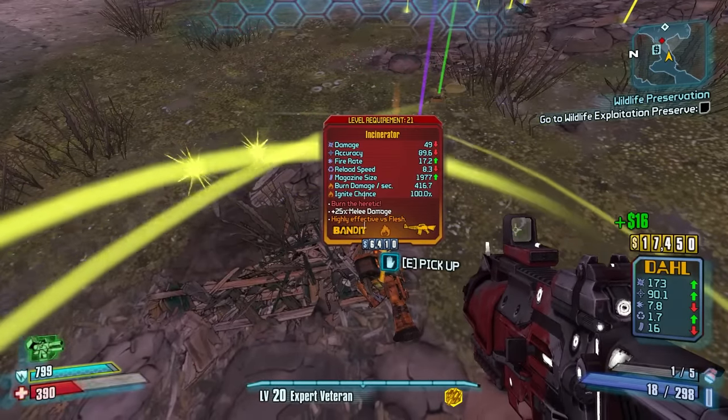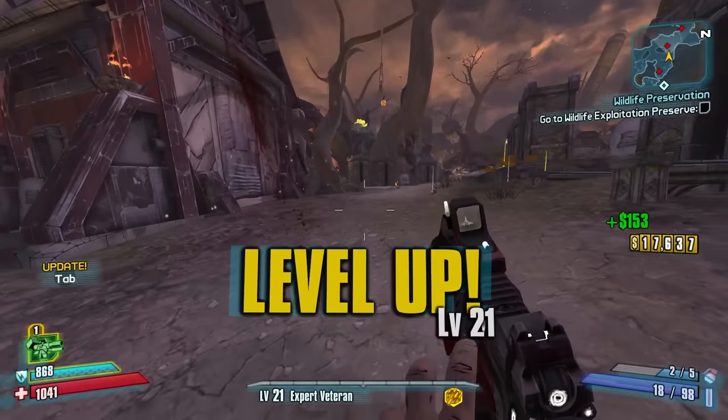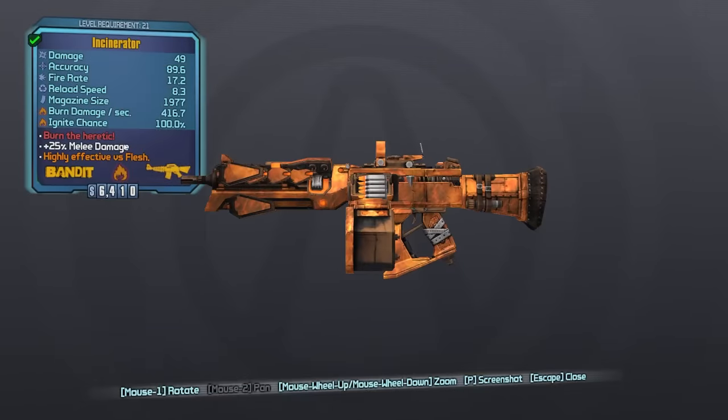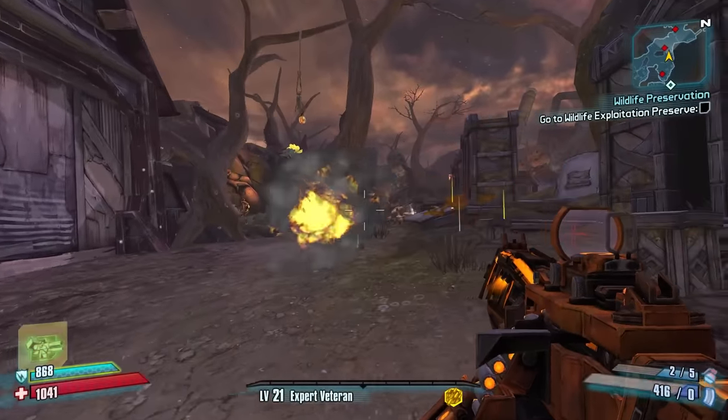The Incinerator - dropped at level 21. We're just about there, let me level up. There we go, level up! The new item - the Incinerator. Red text: 'Burn the heretic.' This is like a flamethrower if I recall. Look at my mag size - it's very close range.